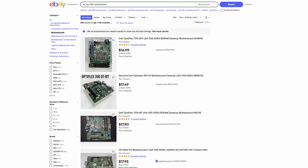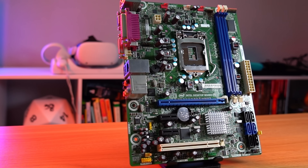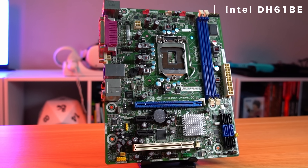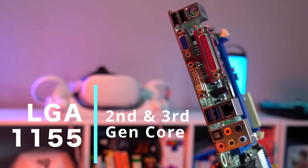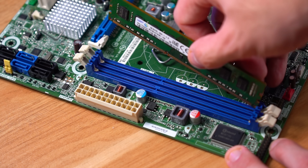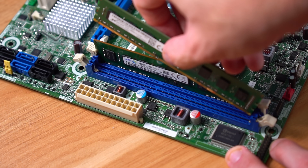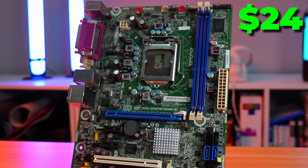Let's start with the motherboard. I knew I wasn't going to get anything brand new, or realistically even from the last five years. eBay is filled with cheap motherboards scrapped from old office PCs. I finally landed on the Intel DH-61BE, from the old but reliable H61 chipset, which handles LGA1155 socket CPUs — supporting second and third generation Intel Core processors. It launched in early 2011, has two DIMM slots supporting up to 16GB of DDR3 RAM at up to 1600MHz, integrated gigabit ethernet, SATA ports, and a 16x PCIe slot. This motherboard set me back only $24 used from eBay.